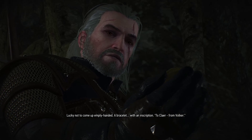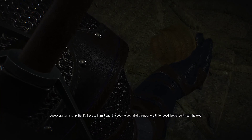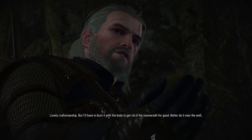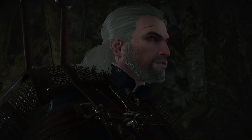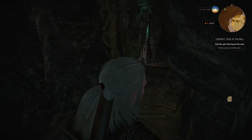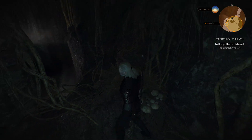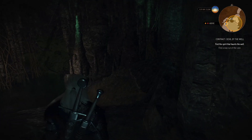A bracelet — a bracelet with an inscription. To Claire, from Folker. The bracelet must have belonged to the woman in the well. Lovely craftsmanship, but I'll have to burn it with the body to get rid of the noon wraith for good. Better do it near the well.